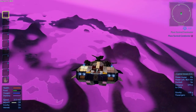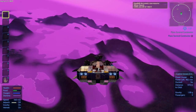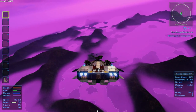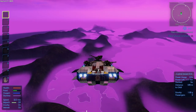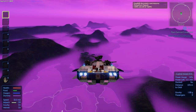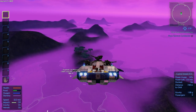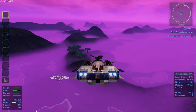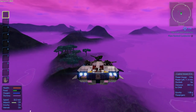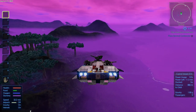This planet doesn't look as good as I thought it was going to. I think we're going to go to Ningus. This is like purple haze — it looks otherworldly which is pretty cool, but I don't think I want to live here. It's not that it's difficult, it just looks like crap aesthetically. I want a place that looks cool to live, not just exotic.